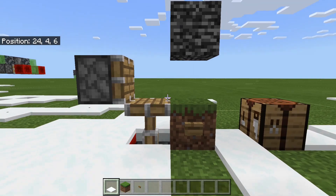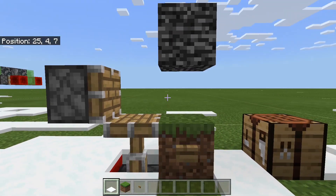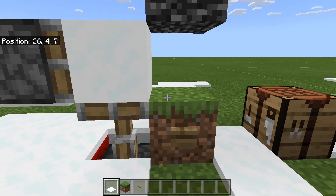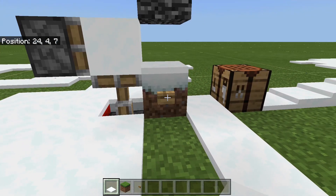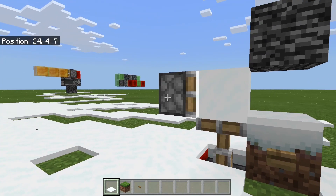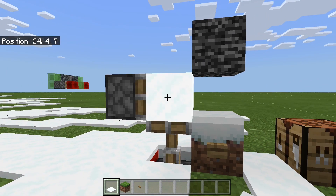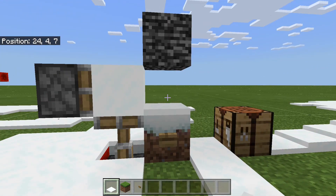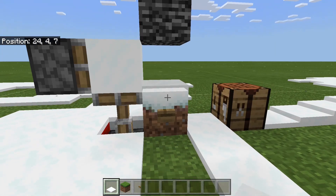In order to break bedrock, we're going to use this setup. We're going to stack eight layers on this piston and one layer here. When we press this button, this piston is going to retract at the same time as this piston activates, and so this falling snow will be pushed from the side on top of this one.